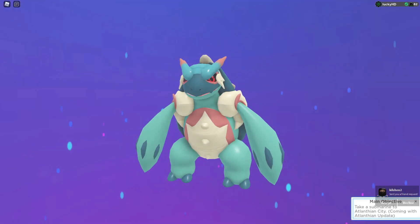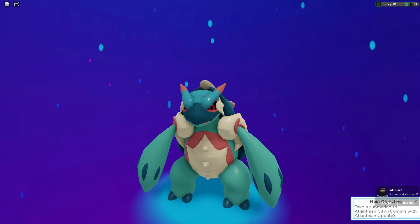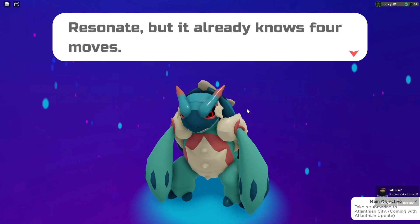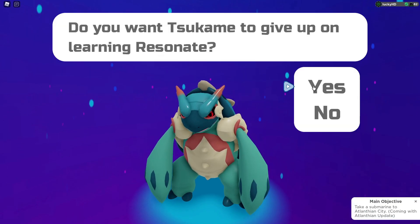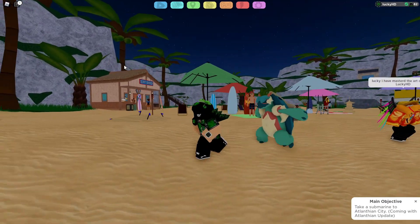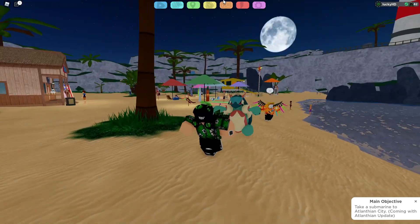And here we go — this is Tsukame. This definitely reminds me a lot of Blastoise. This is basically the Lumion Legacy equivalent of Blastoise. I'm not saying they copied each other, but it's so cool that we have a giant water turtle now. This thing looks absolutely amazing.